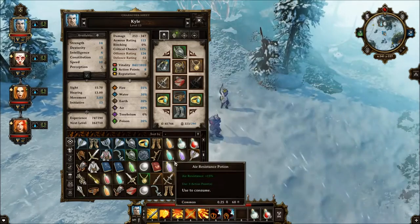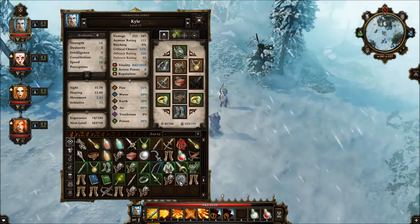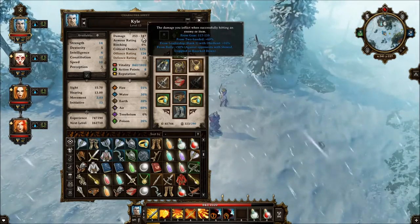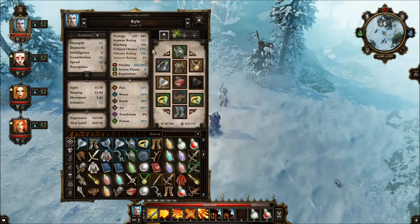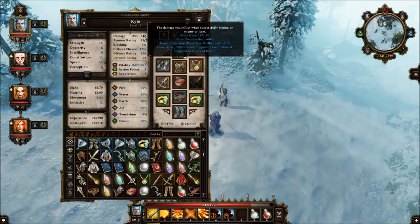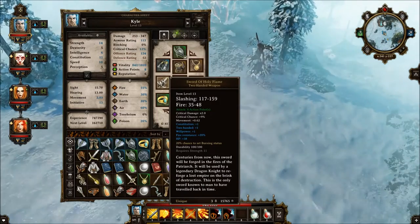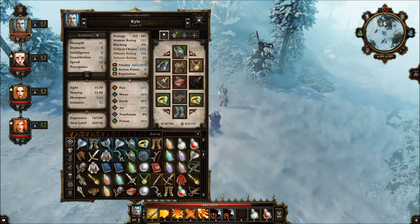I have two-handed swords better than anything else, so everything else in here is junk — stuff that I have to sell. Eventually I will go back to town and get that done. Kyle now has his new weapon — damage 253 to 347. Compared to the old one at 137 to 345. I actually gain more max damage because of the extra plus one to two-handed. And the minimum damage just skyrocketed. That is an awesome unique and I'm very happy.